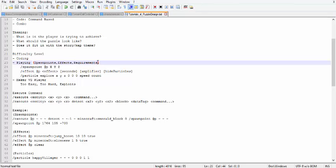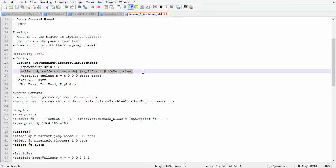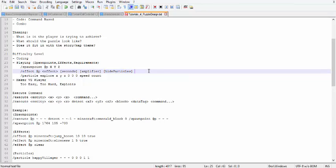Keep in mind requirements — for example, if a puzzle requires a certain render distance, tell players ahead of time, same with particles. I mentioned three commands you can use: spawn point, effect, and particle. Spawn point takes the entity — nearest player or all players — and XYZ coordinates, or relative coordinates. Effect affects players with potion effects; you specify the entity, the effect name, the number of seconds, and the amplifier. If you want particles hidden, type true; otherwise leave it blank and particles will show.